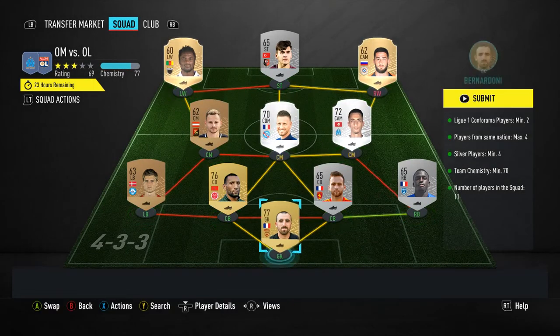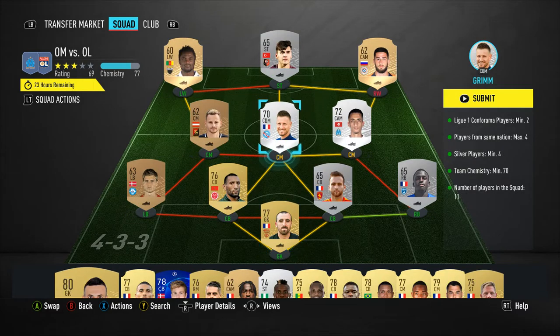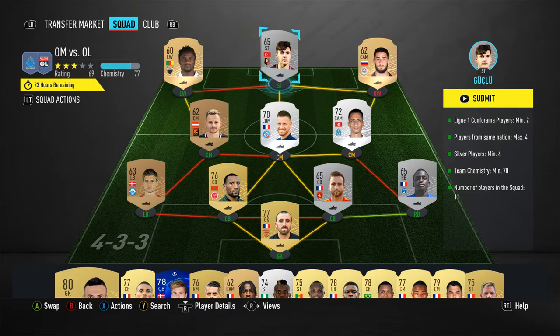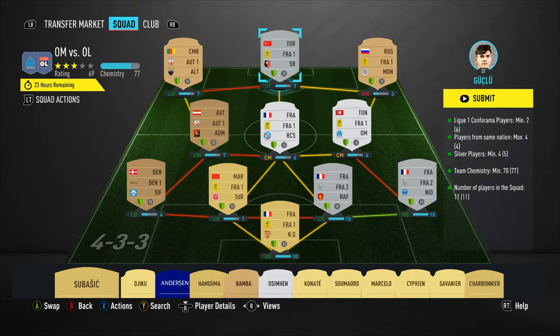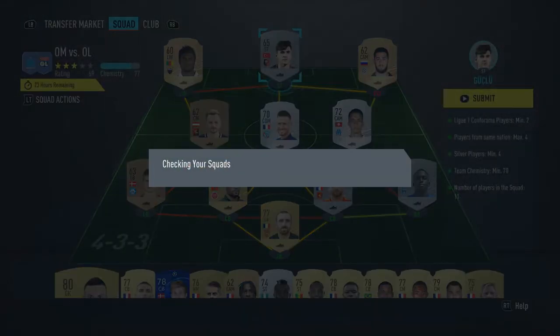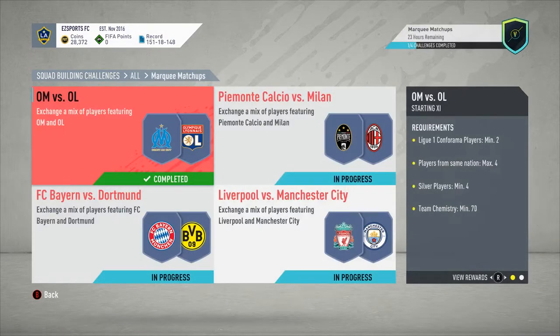So, French League — the first one's the easiest. You need at least two players from French League One, and fill it up with other leagues. So French League One, French League Two — and we've got some Austrian League as well. Just make sure you have four silver players and a maximum four from the same nation. That's pretty easy. You should be able to do that one. Just do French squads if you're struggling, because they do have a league FDC as well.